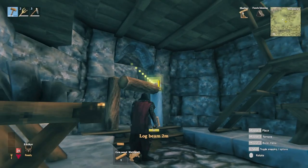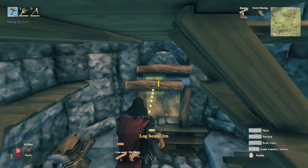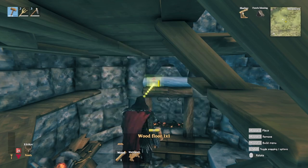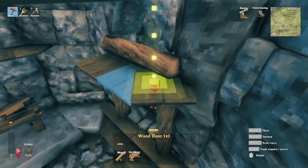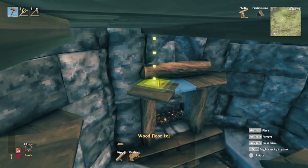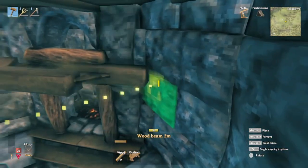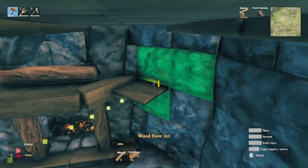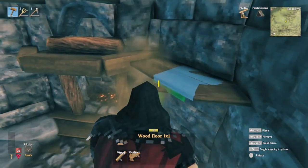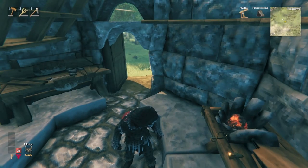A two meter log pole here and here, and then the beam across — and one more above it. Then we're going to put one by one floors angling out like that, and some wood beams across. Over here we're going to add a little bit more flooring — just a little bit. This is going to give us some storage area for our various upgrades and for chests.